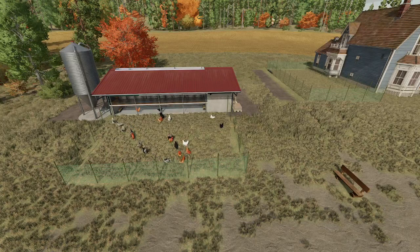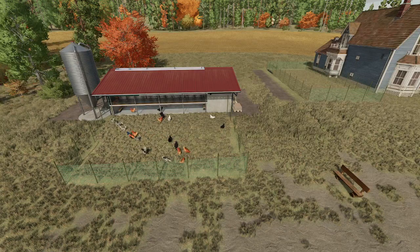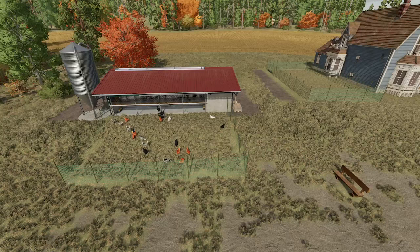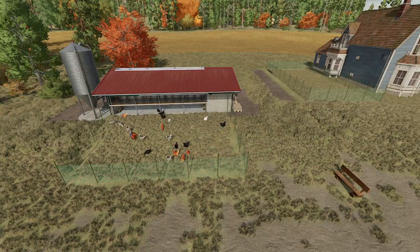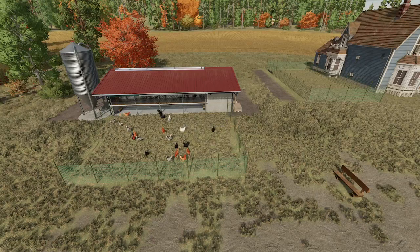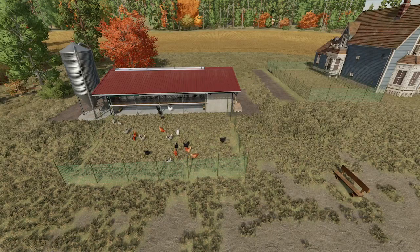Really, that's it about chickens — there's not much more to say. They're extremely easy animals to keep and they actually make a pretty decent profit. They're not very expensive. Speaking of roosters: roosters are pretty much useless. They do not produce eggs, and they're also not needed for reproduction. They're really just a visual effect in the coop. You can buy them if you want, but they have no purpose other than being a visual effect.